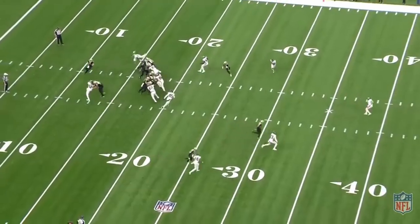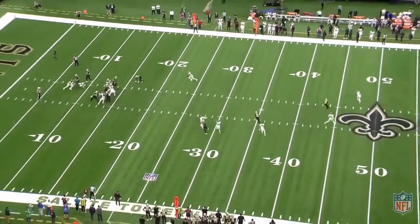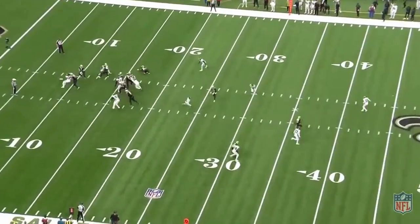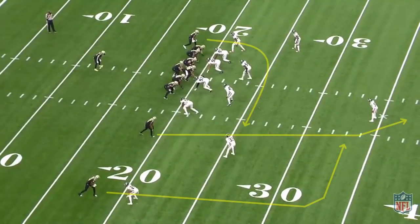One of the more common pass game concepts that the Saints run is Dagger. It involves a clear out from the slot and a deep dig behind it from the number one receiver, with a shallow drag from the receiver to the back side of the play. The clear out takes away the deep defenders, and the shallow drag is designed to help hold the linebackers underneath, which opens up space for the deep dig.